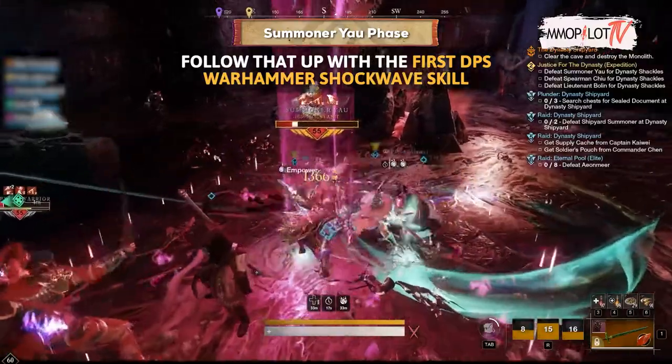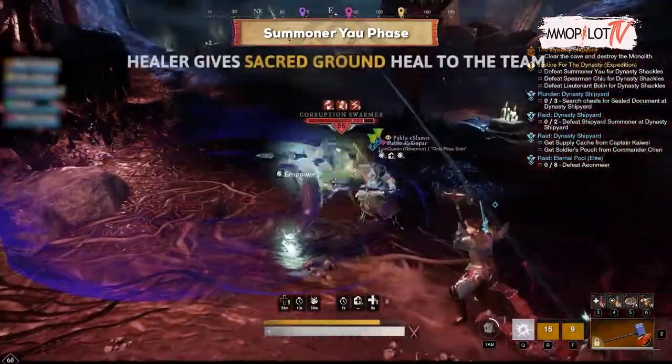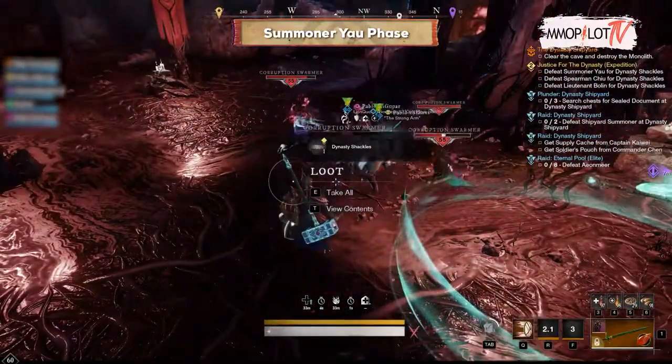After the stunning effect is a success, follow that up with the first DPS Warhammer Shockwave skill — this will give a second stun. Then swap the weapon to Great Axe using the Gravity Well skill and then Maelstrom, while the healer gives Sacred Ground heal to the team. After everyone has been killed, one of the players uses the Azoth Staff to open the gate.